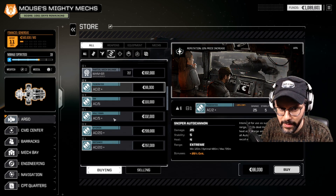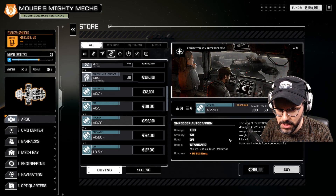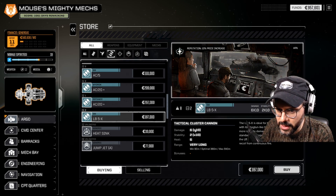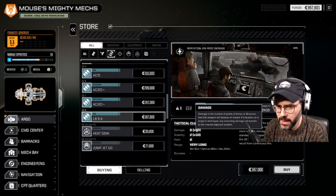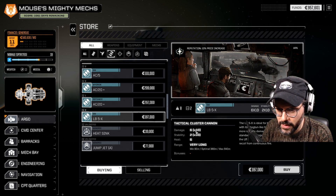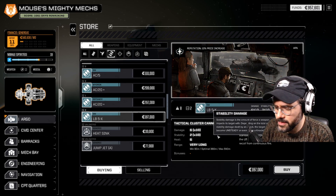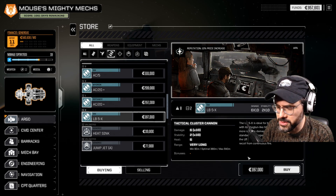There are a lot of plus systems here — a plus 5 damage on AC5. We could actually use that, so I'll just buy it. New weapon systems available: stability damage on AC20, accuracy on AC20. And our first LB autocannon — an LB5X. It hits like a shotgun, hitting multiple times, so it's a lot of damage. That's pretty good — I feel like we should get that too.